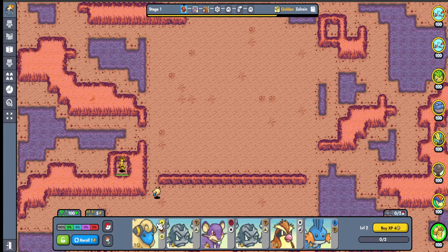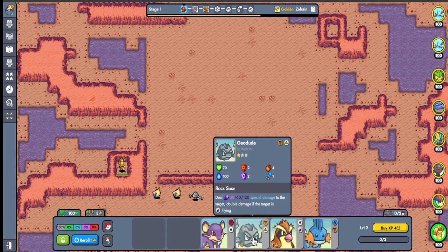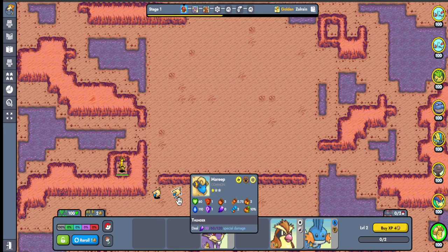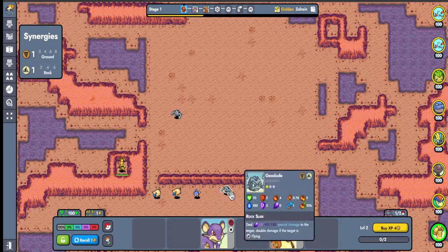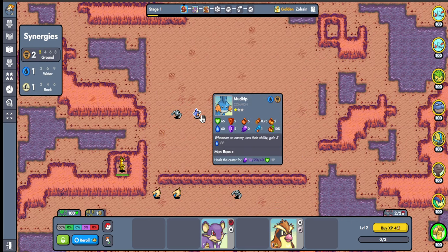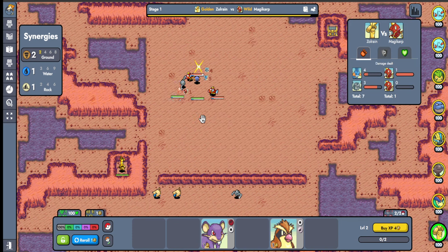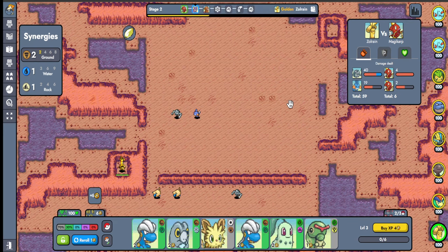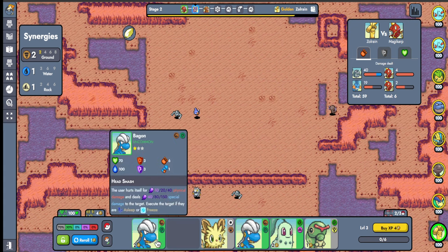Yo, what's up guys, Zorane here with another Pokemon Auto Chess video. I just wanted to point out that when I made that Typhlosion video - that 'soon' Typhlosion video - it landed on Halloween. I didn't plan that. After editing the video and scheduling it for Halloween, I went to bed and realized I'd made a ghost Typhlosion video on Halloween. What are the chances?